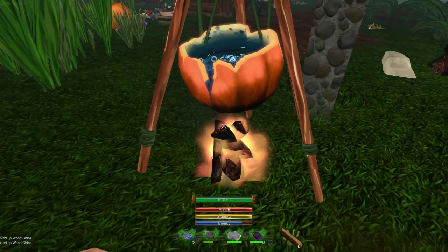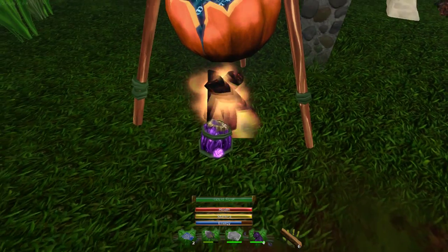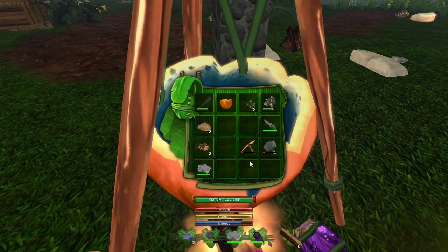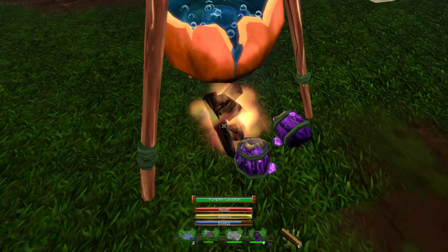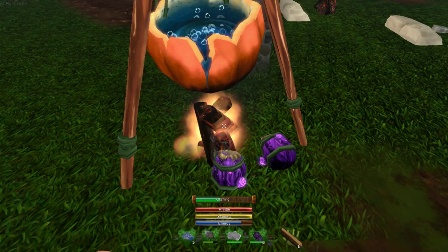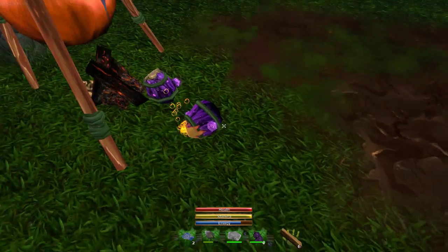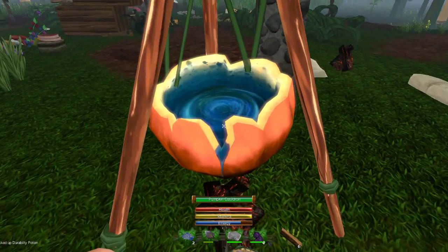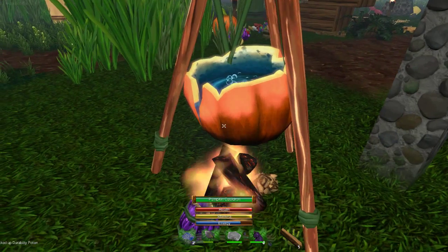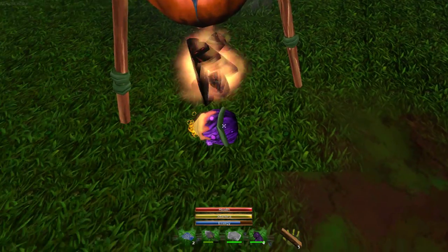Now all we need to do to get the potion is throw down a flask — it doesn't have to go into the cauldron. Throw our wood chips in and press G — woohoo! We got our first bubbly frothy potion made of wood chips in the pumpkin cauldron. Looks like our fire is going out, let's feed it. Let's make one more — this is the durability potion and we are going to be durability potion junkies.